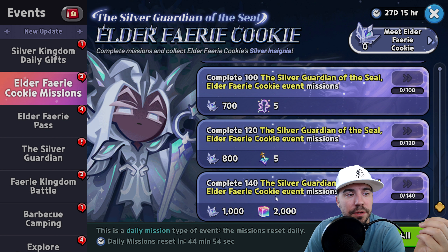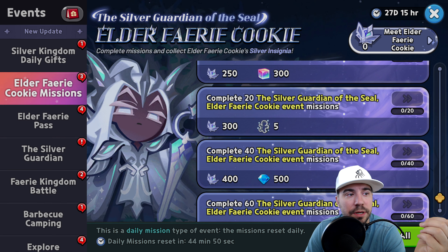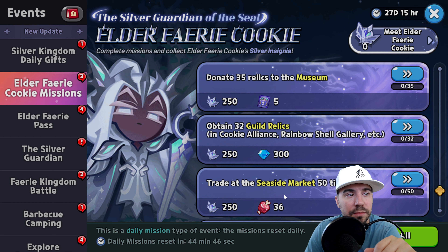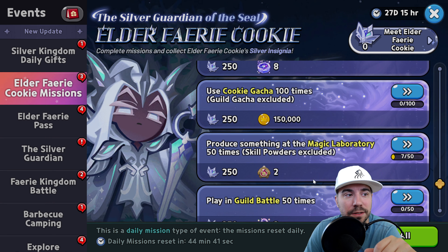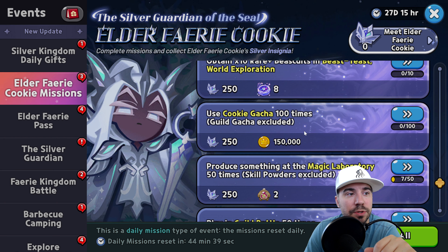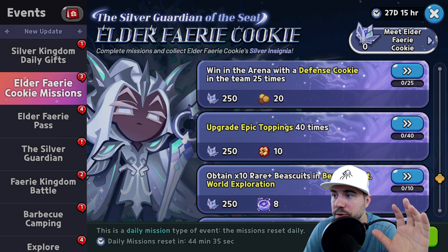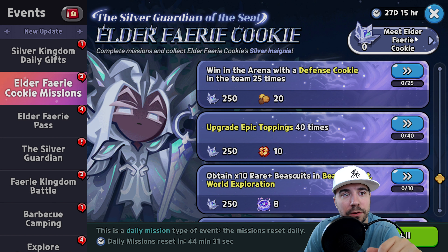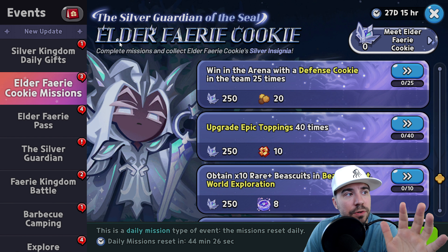Complete the Silver Guardian of the Seal Elder Fairy Cookie event missions. The more missions you complete, the more insignias you'll earn. Key activities include: trade ships, seaside marketplace, guild relics, museum, guild battles, magic laboratory, and cookie gacha. These all add up quickly and will allow you to get Elder Fairy Cookie.